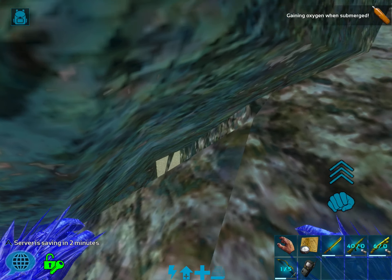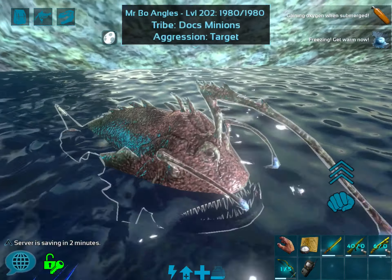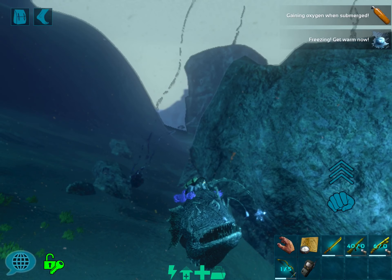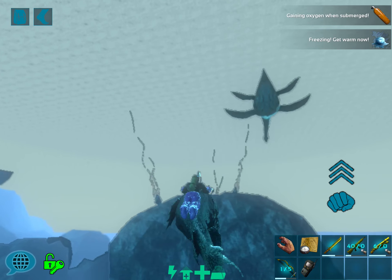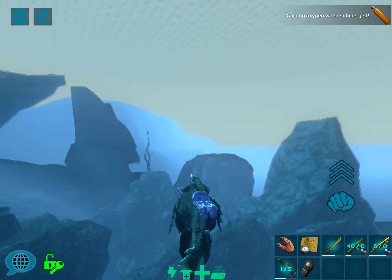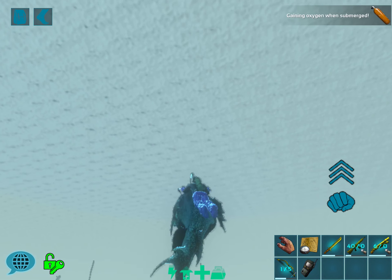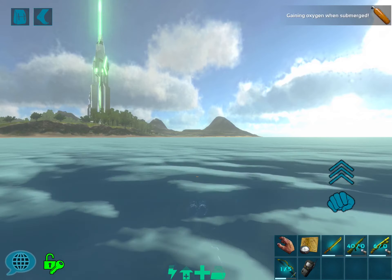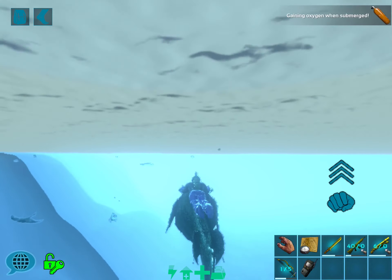I never noticed that little crack before. Anyway, let's take a look at the next cave. Here's Mr. Bo Angles back — let's go, little buddy. We're headed this way. Oh, a plesiosaur — we've got to watch out. Oh, don't look at us! This guy can move.